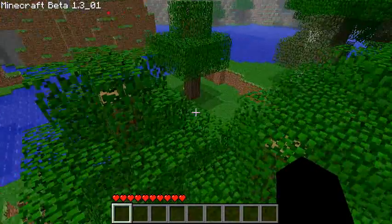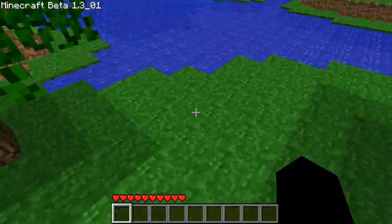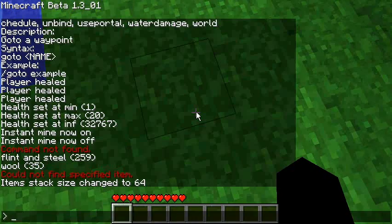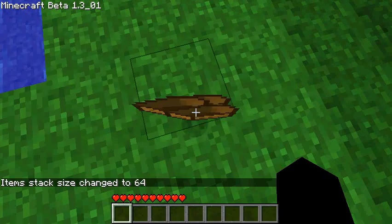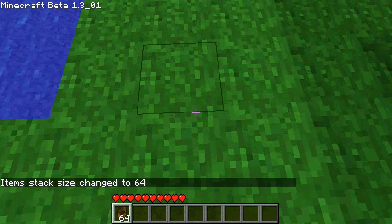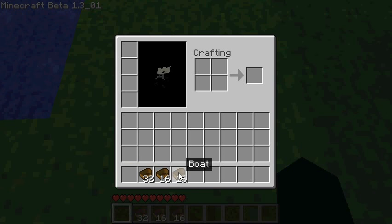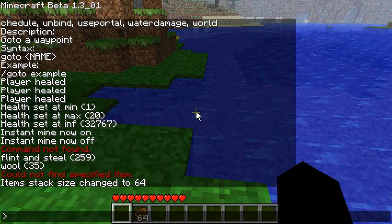'Max stack' changes the stack size of an item. So let's say I want the maximum stack of boats — ID 333 — and I set it to 64. If I give myself a boat now I get 64 by default and they stack normally.